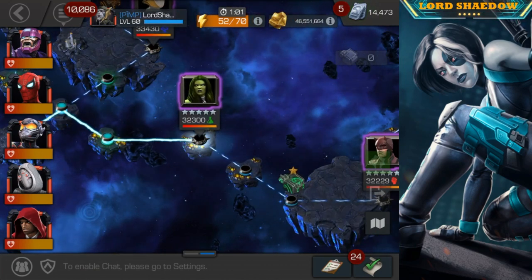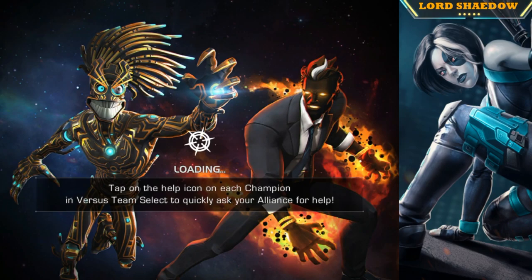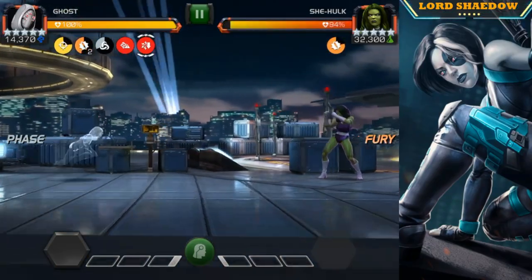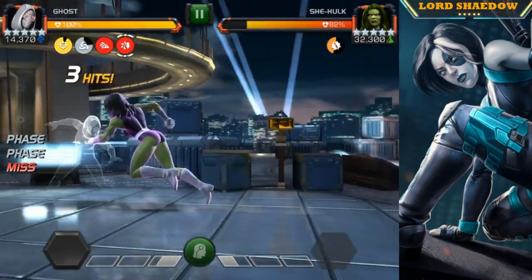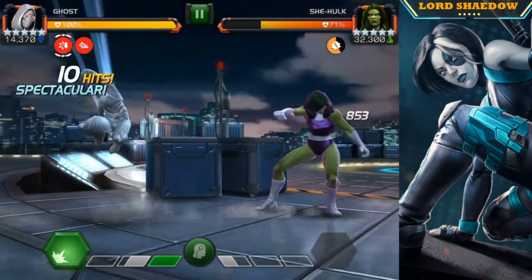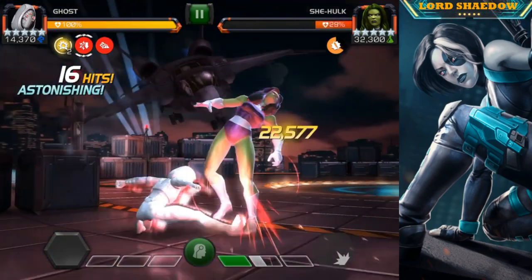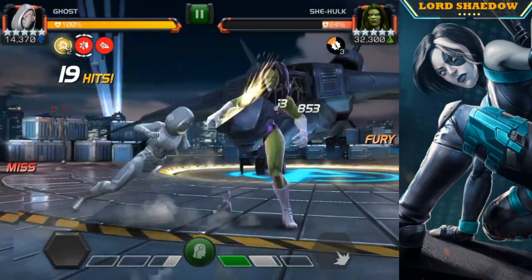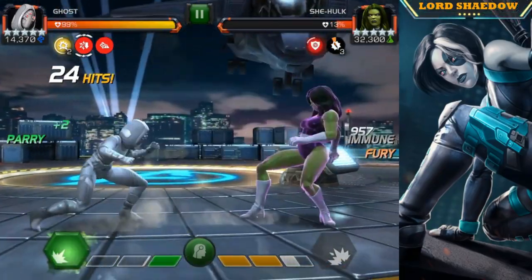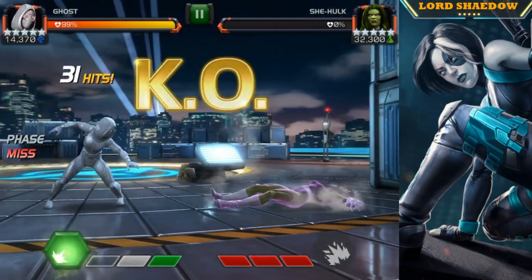I want to talk about the global nodes. The global nodes for this variant are awesome for tech champions. We have Apex Manufacture, Composite Construction, Stack Overflow, and Overclock. Apex Manufacture means Sentinel gains analysis charges at twice the normal rate, and his attacks deal 1% additional true damage per charge. Sentinel gets a max of 100 analysis charges, so that's 100% more true damage — it effectively doubles his damage and makes him a true beast for this quest.